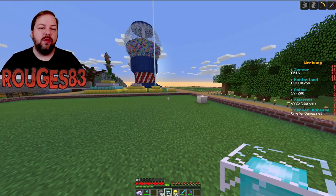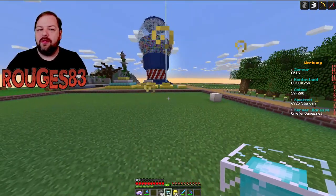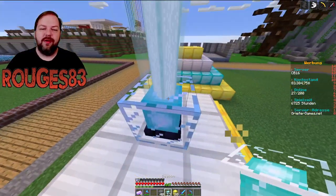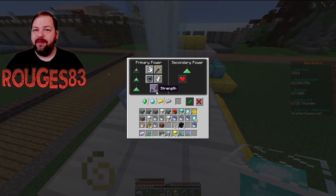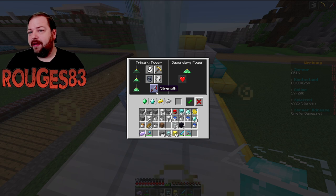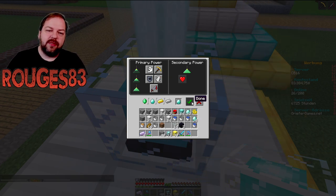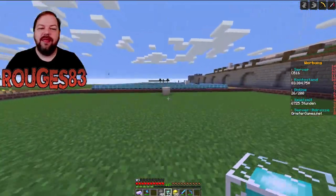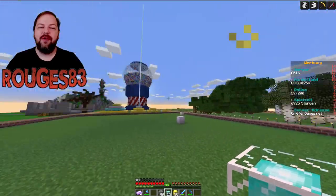Hier haben wir also schon einen deutlich größeren Radius. Wenn ihr Farmbetreiber seid, könnt ihr so einen Beacon auf eine Zweierpyramide setzen und Jump Boost oder Resistance aktivieren. Stärke kommt erst bei 3 Stockwerken. Hier haben wir eben Stärke – sehr cool, wenn ihr eine Community-Farm habt. Setzt einfach einen Stärke-Beacon und dann ist dauerhaft Stärke auf eurer Community-Farm aktiv. Den Effekt aktivieren wir natürlich wieder über einen Diamanten, sagen wir wollen Stärke haben und drücken den Haken. Hier gilt der Effekt schon 30 Blöcke um den Beacon herum – richtig, richtig stark.